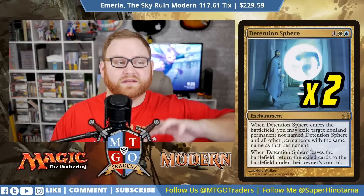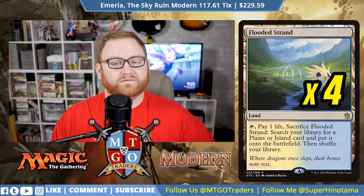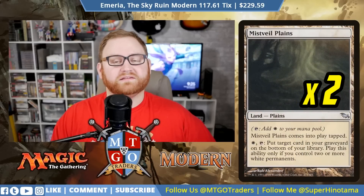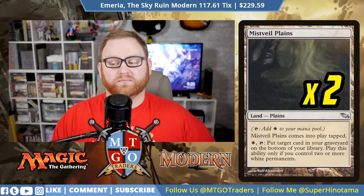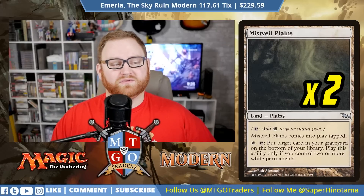For lands, we have four Flooded Strand — pay one, sacrifice it, and search for a Plains or Island. We also have two Mistveil Plains, a land that enters tapped and lets you pay one white to put a target card from your graveyard on the bottom of your library, as long as you control two or more white permanents — great for looping Squadron Hawks for infinite blockers. Then we have six Plains and seven Island to round out the full 60.